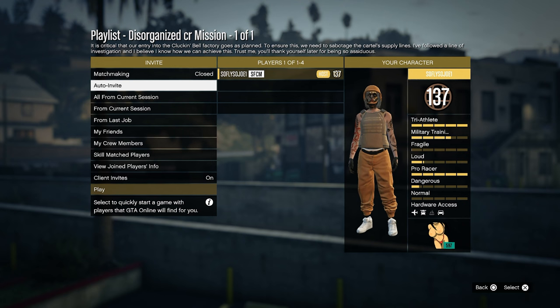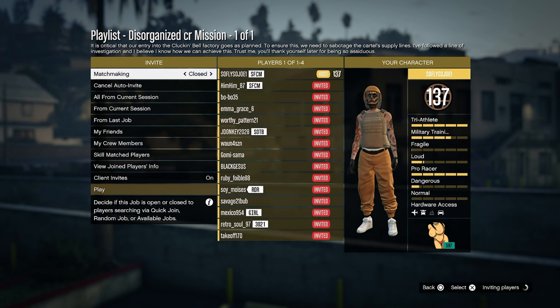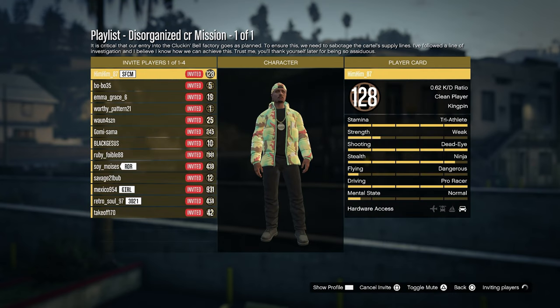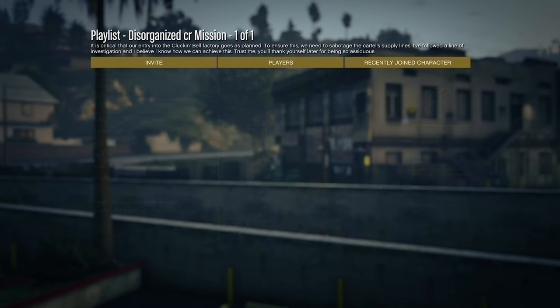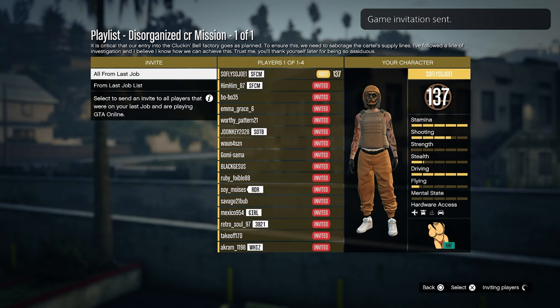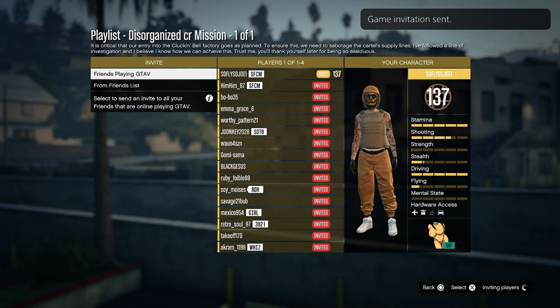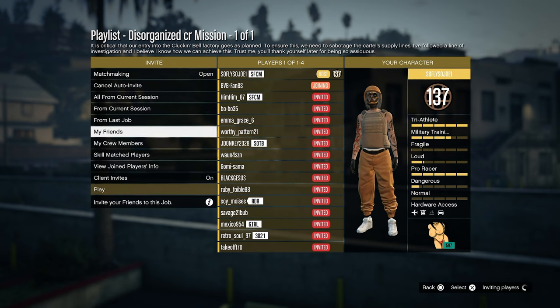Confirm, invite your friends so that way we can get this done easy and fast. You're gonna complete this mission right here, and then after this mission we're gonna pretty much have access to the main heist, which pays out five hundred thousand dollars. Go ahead and complete this mission and I'll come right back to you guys.